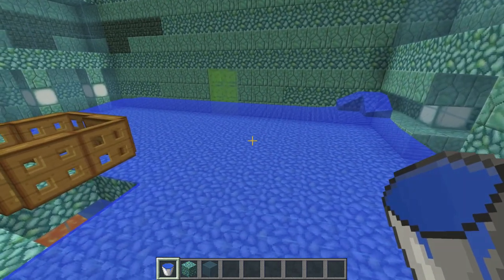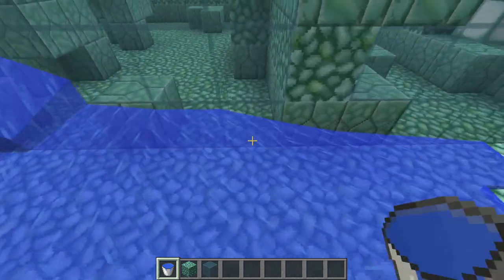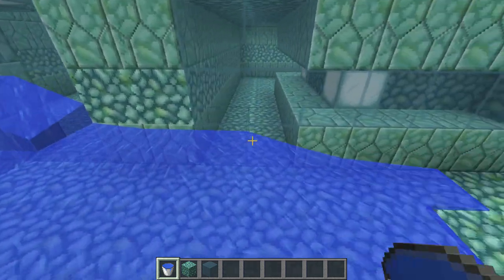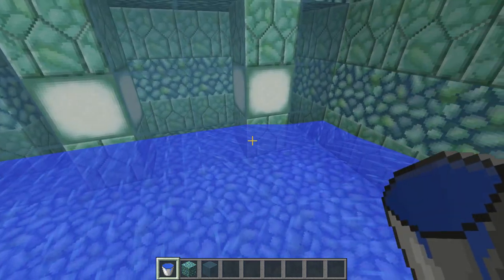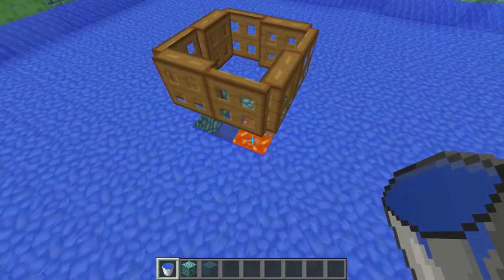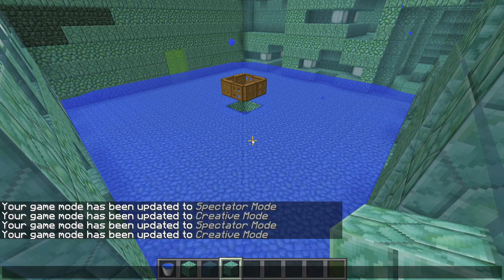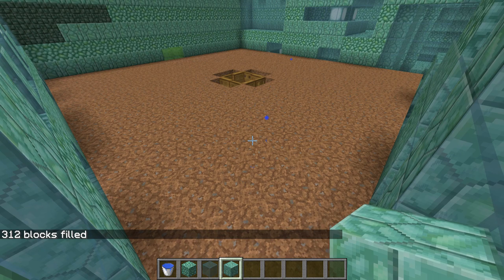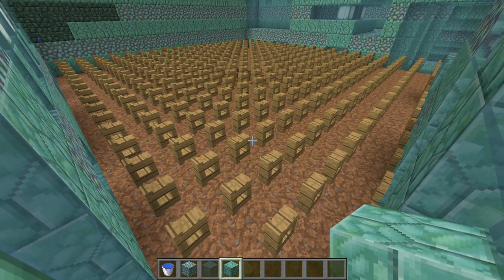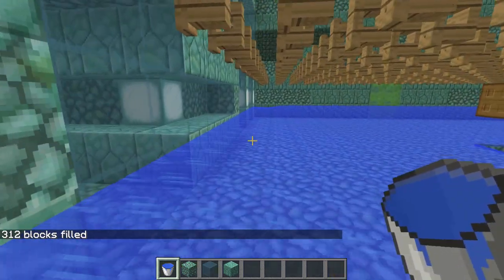Placing the water is also quite straightforward — similar to iron golem farms, we need water along the edges and one in the corner. Start at the third block and put water up to the third block on each side, then one in the corner. This creates a nice current everywhere so guardians get flushed into the center. Be careful not to place water in the corner or you may flood the whole level and lose your lava below. Then use a disposable block to fill in the level where the water is in the corners, place fence gates on top and open them so guardians can fall through, then remove the filler blocks and replace the corner water.